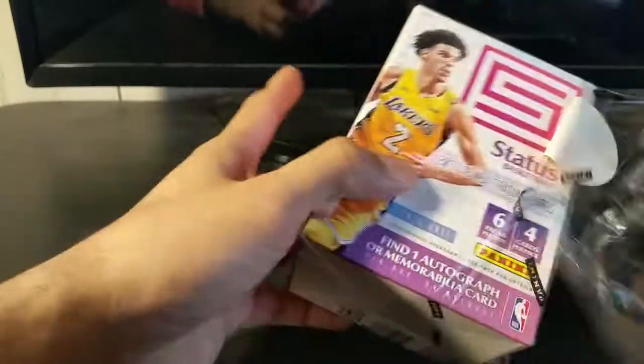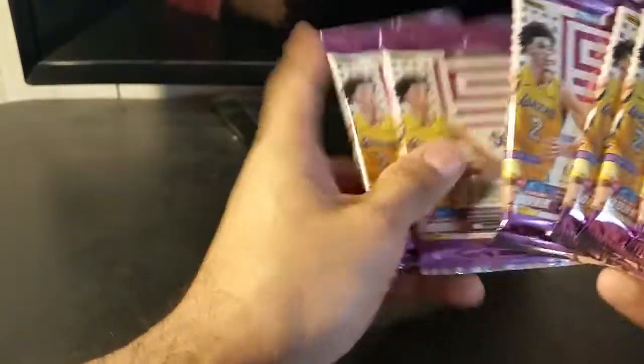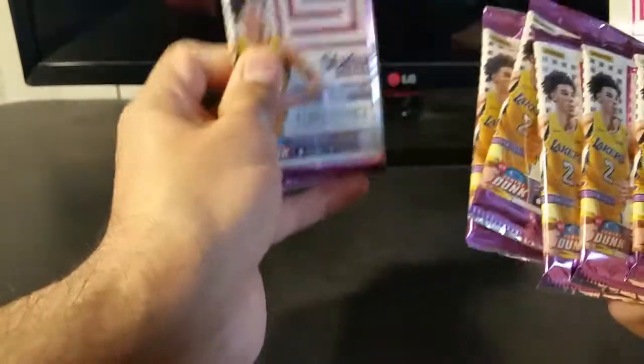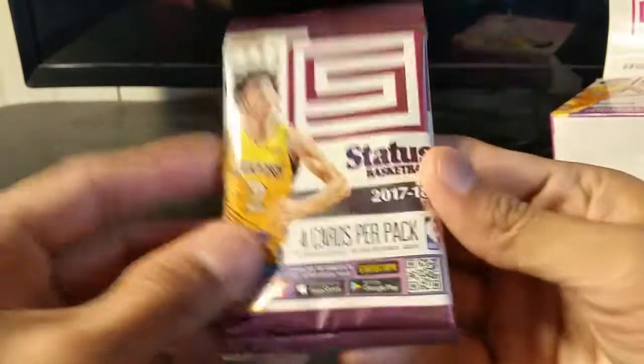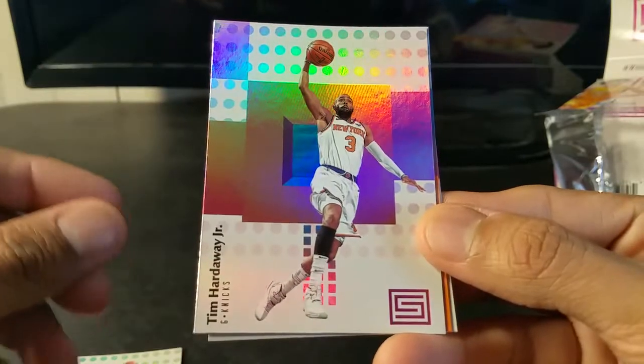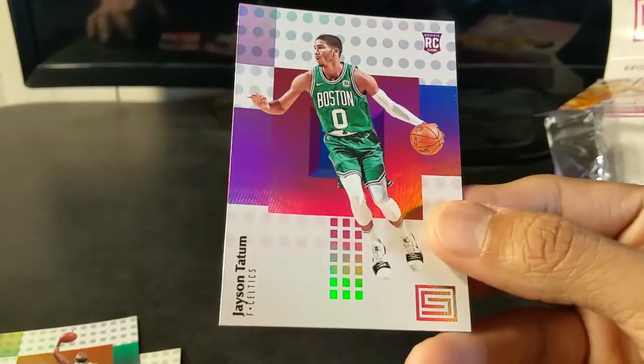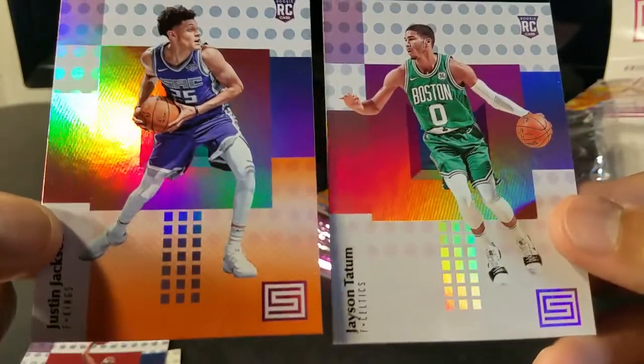You're guaranteed one auto or mem card. This has been kind of okay — I think I started out pretty well with these but then it didn't go so hot, so I'll see how this goes. Sometimes it's hard to tell which will be the jersey card relic. At this point you're really looking for Kyle Kuzma, maybe Donovan Mitchell, Pagasol, Tim Hardaway, Justin Jackson as the rookie card, Jason Tatum, and the orange parallel is a short print.